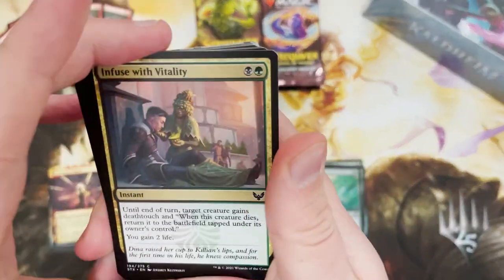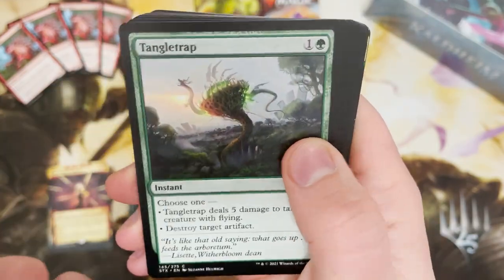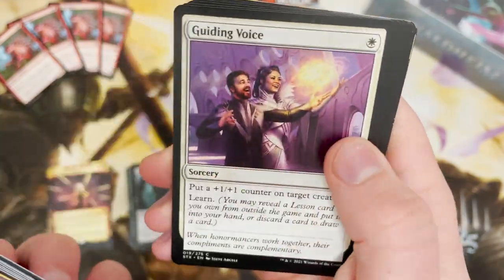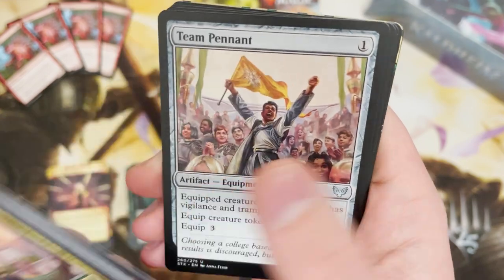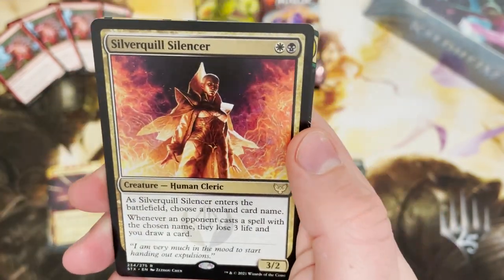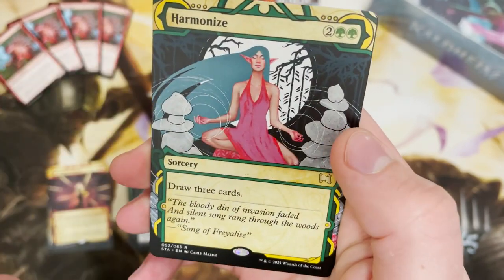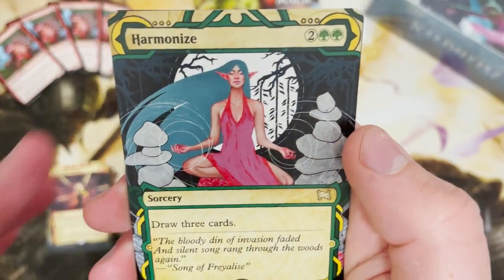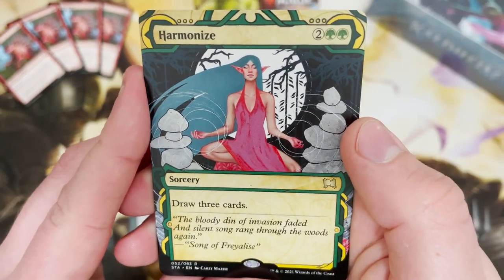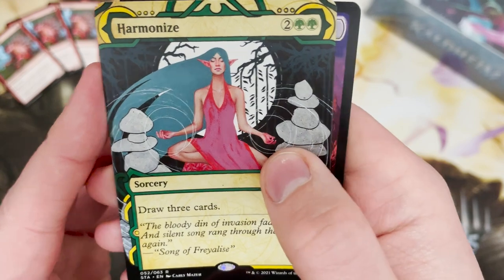My throat's going towards the end of that pack. If I'm being completely honest, I may have gone out last night. Restrictions in England are easing — I may have had a few too many beers and my voice is feeling a little bit strained this morning. But you have to go on — Slitherquill Silencer — have to open the box, even if my voice feels like it's falling out of my butt.